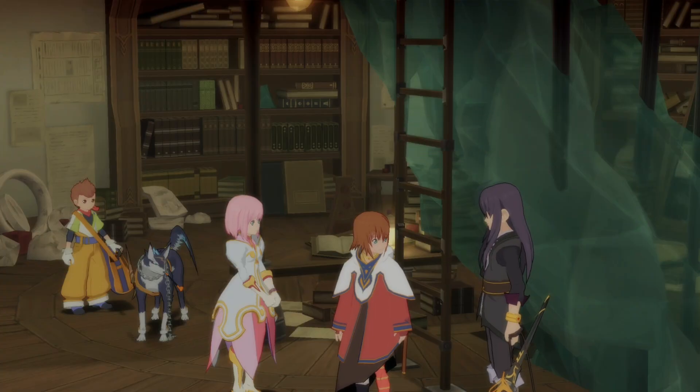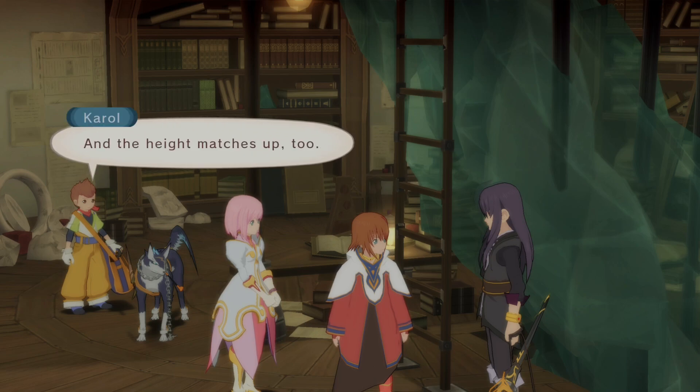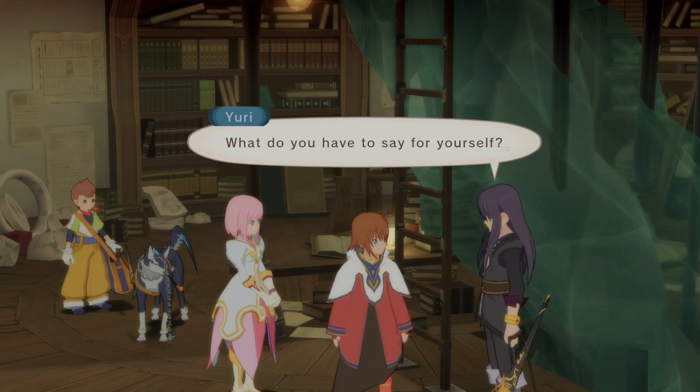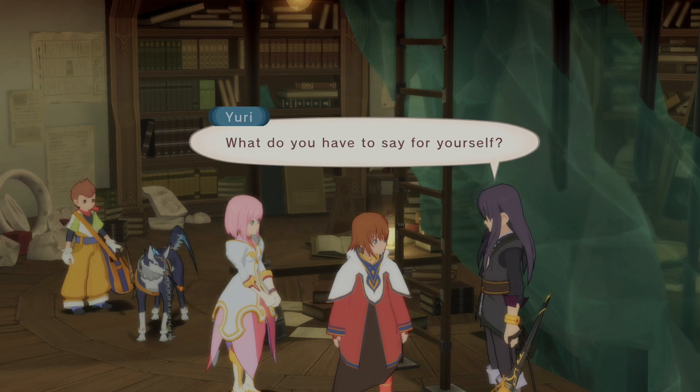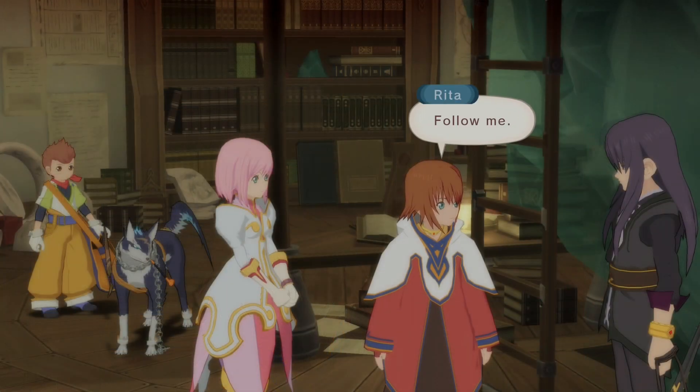Why does she have two different boots on? One of them is just a really big sock — she couldn't find the other boot. You see, you just followed a Blastia thief here all the way from the Imperial Capital. That Blastia thief wore a cape, was short, and their name was Mordio. Mordio is certainly my name — Rita Mordio, to be exact. It's a family name. Oh, you're talking about my brother. My dad was a very short man. She's actually the tall one in her family — I tower over him by six centimeters.